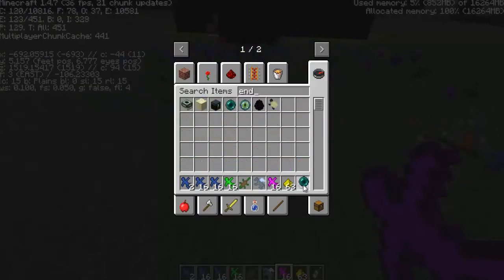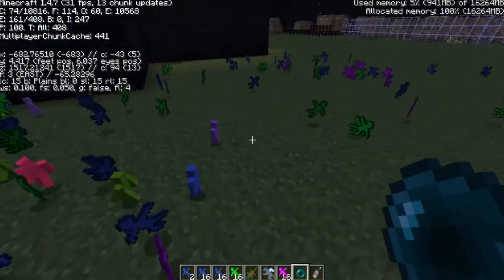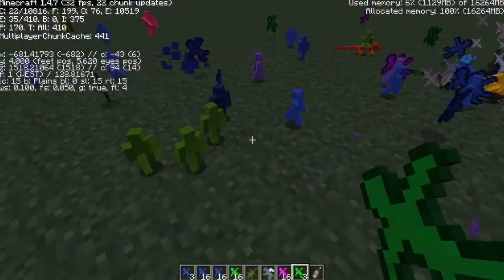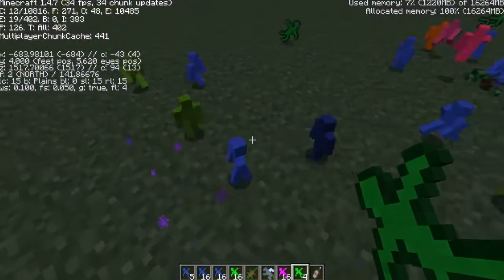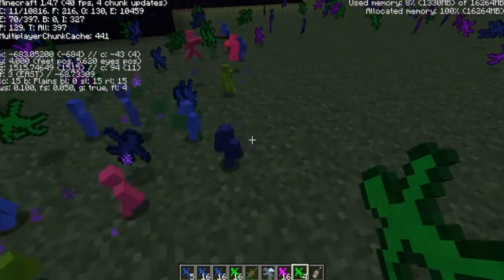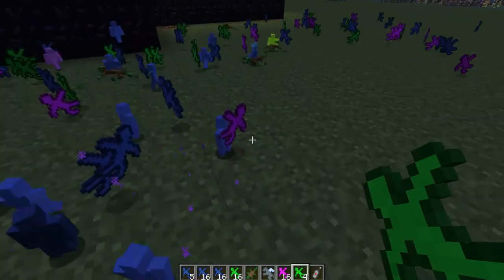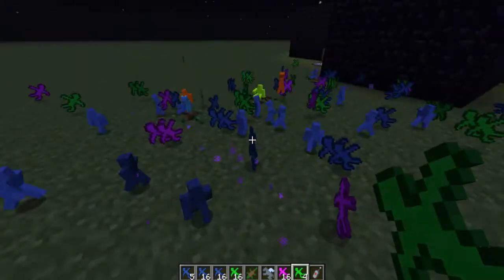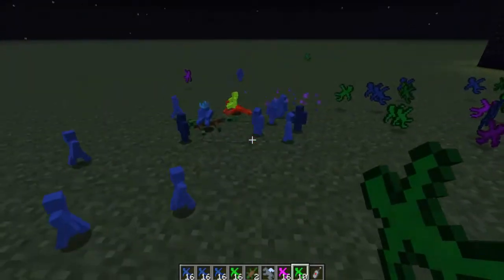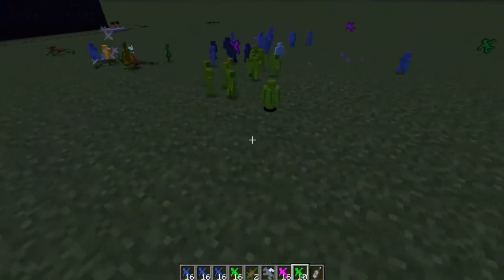If you throw an ender pearl at one of them they become corrupt. This one is now corrupt — you see how he has the little ender trail behind him. He's going to make others of his kind corrupt too, and they also hit each other. He's going to be corrupt until all of them are corrupt or until he dies. There's two corrupt ones now, and it just spreads like that — oh there's three. We'll let them fight it out.